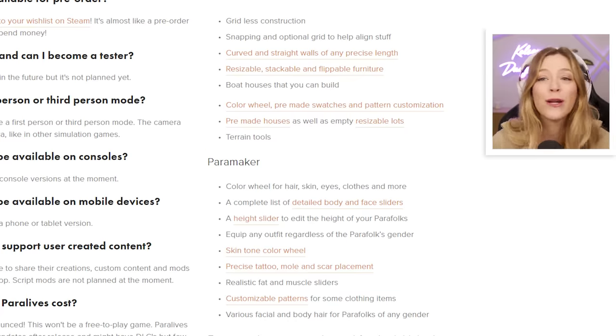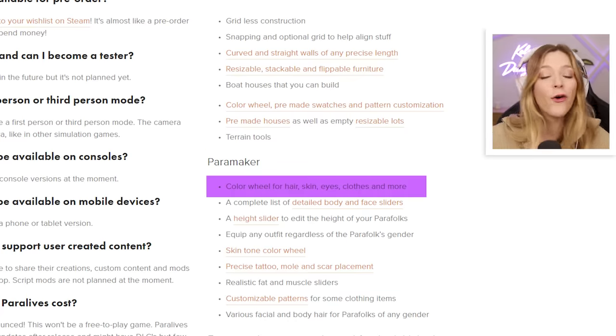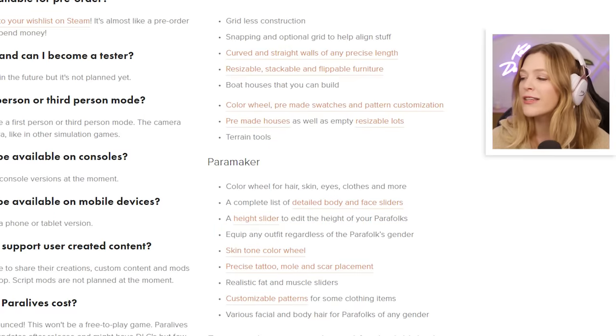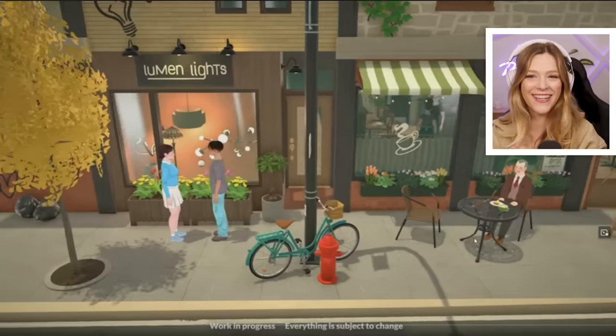For Paramaker, there's a color wheel for hair, skin, eyes, clothes, and more, including a skin tone color wheel, a complete list of detailed body and face sliders, a height slider — which I've never seen in The Sims and is always a mod — the ability to equip any outfit regardless of the para's gender, and precise tattoo, mole, and scar placement where you can place them yourself. There are videos showing all of these things, but right now we're looking at the Paralives gameplay reveal.